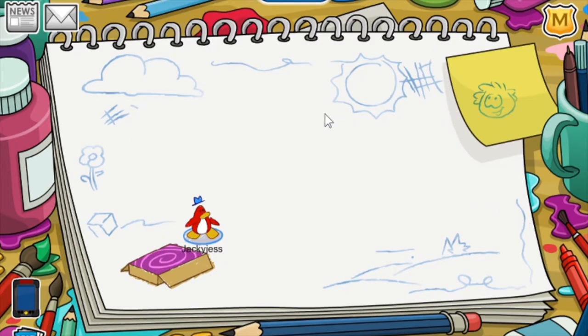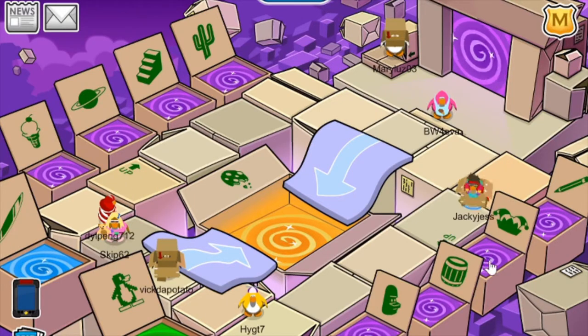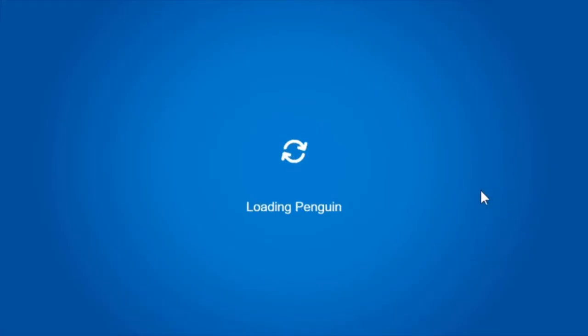Starting off on the right side of the screen, if you go into this pencil portal, you will become a drawing, which is really cool. And if you're wearing a hat item, there will be a little hat on top of your head. A lot of decoration — I love it. The next portal is the one with the jester.